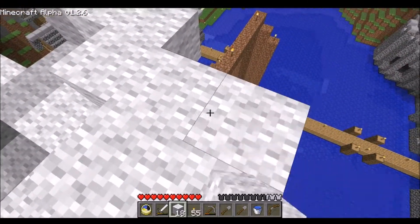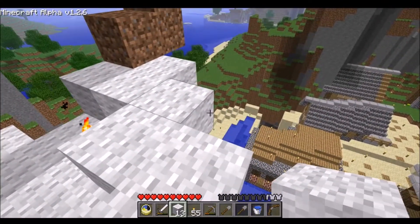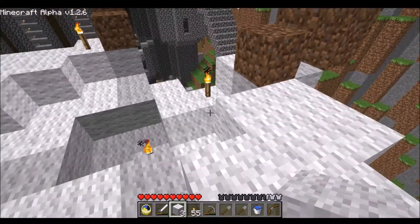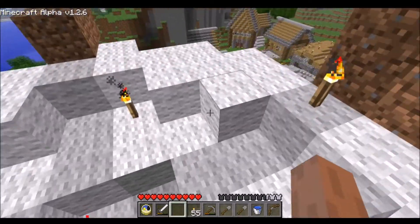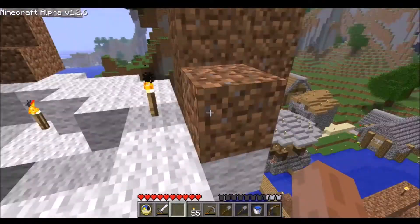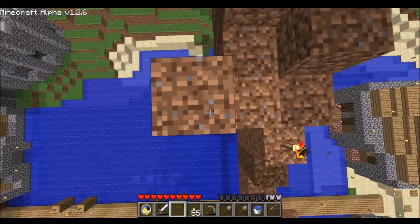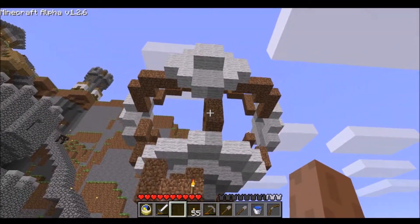That doesn't look too circle-ish. Watch what this does. There we go. It's going to take up a little more wool to do it like this, but it's a much better circle. That looks a lot better. See, this looks nice and round. I've locked my way up again — oh well. I'm still going to have to modify it. There's a little bit of work done on the hot air balloon for today.